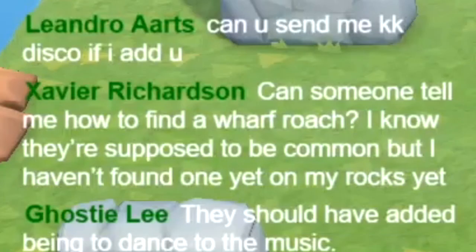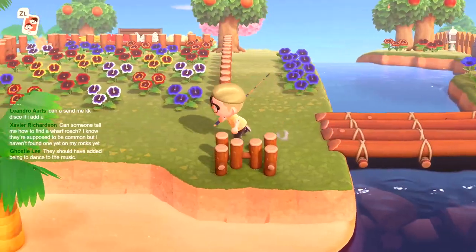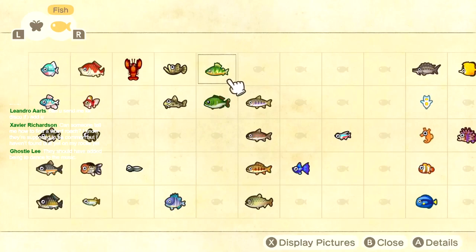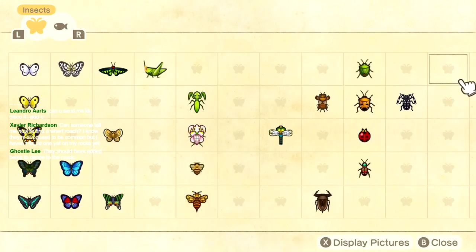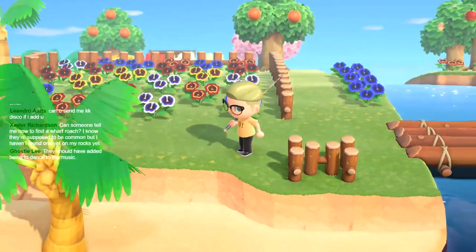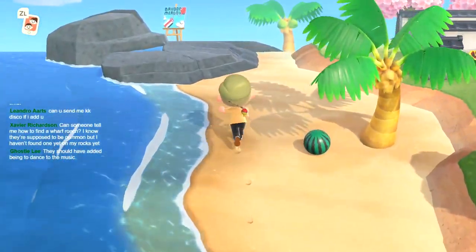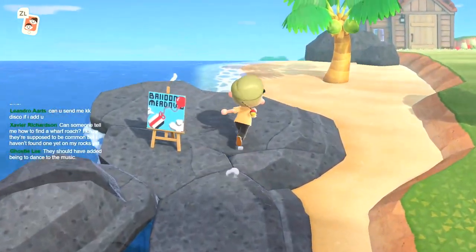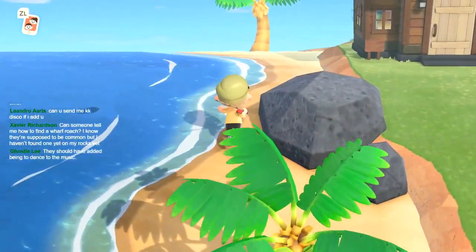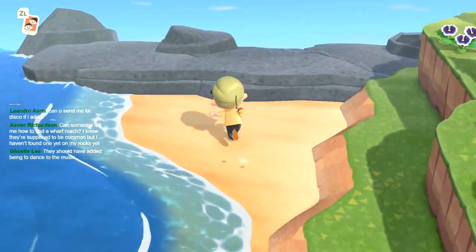Someone's telling me how to find the wharfroach. They're supposed to be common, but I haven't found one on any of my rocks yet. Alright, let me show you. Wharfroach. There's this bug right here - it is available 24/7 on rocks. The problem you're probably having is that you've actually seen it but missed it. It probably already spawned for you and you just didn't actually see it, because it blends in with the rock pretty good.